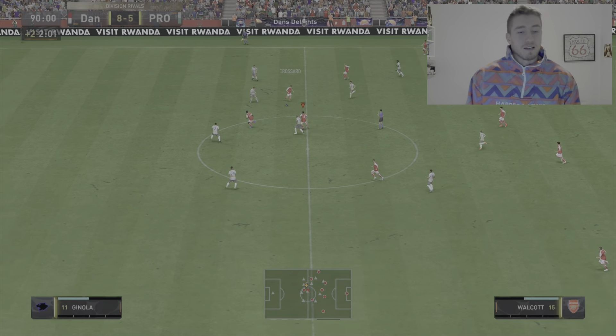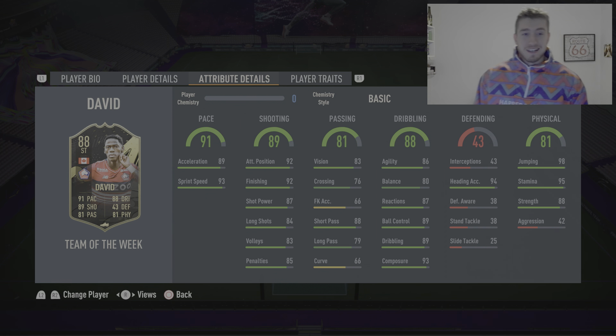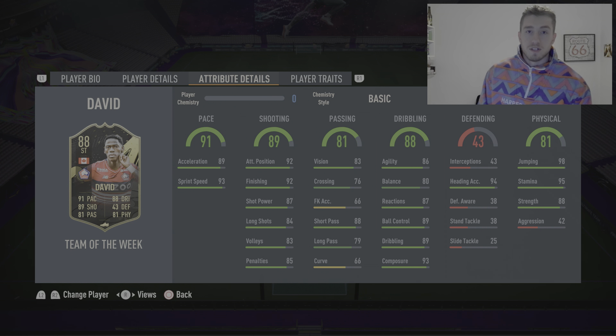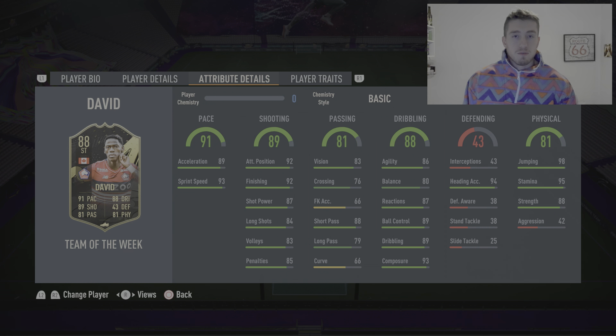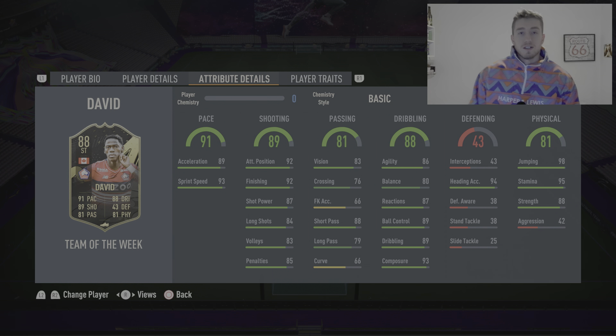Alright, let's get back into the in-game stats. David — wow — this card is something absolutely ridiculous. 91 pace increasing to 93 — very rare I'll increase something that high, but I have to. His shooting also gets increased to 92 — scored a handful of goals every game, just unbelievable. 81 passing feels about right, maybe up to 83. 88 dribbling feels right, though he wasn't always as agile as some others. 43 defending — he's a striker, not touching it. 81 physical goes up to 85 — his strength is ridiculous, it's the aggression bringing it down. Is he worth it? A million percent — probably the best value striker I've ever used on FIFA 23 so far.